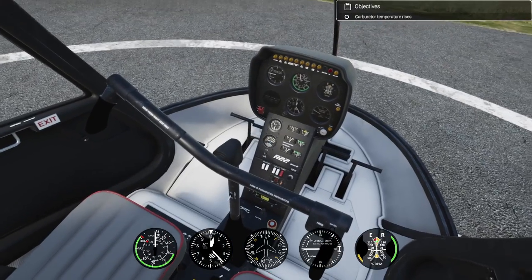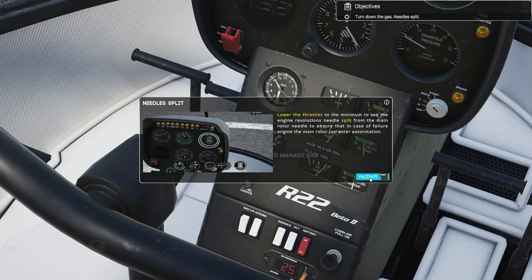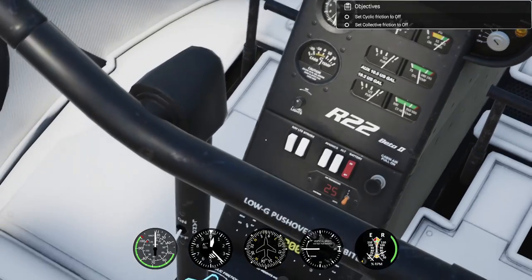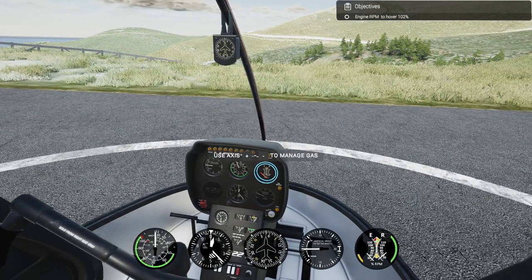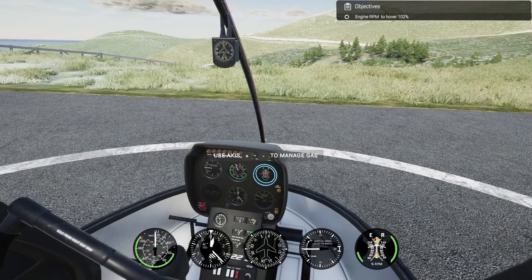Set the carburetor heat - you can see the gauge, the temperature of the carburetor goes up, turn it off and the temperature drops as well. Now lower the throttle to minimums. Everything's looking all right, everything is in green. Set the engine to 102 percent, which should bring that into the green.